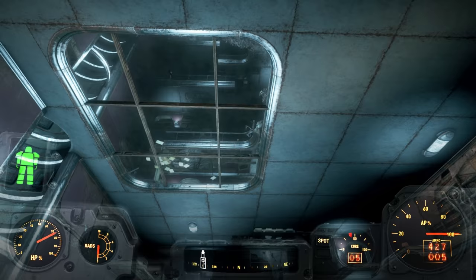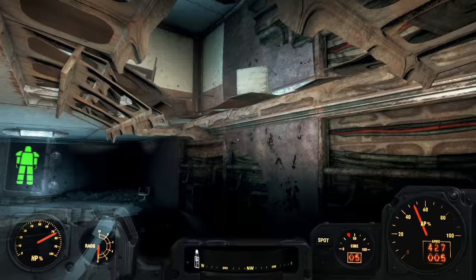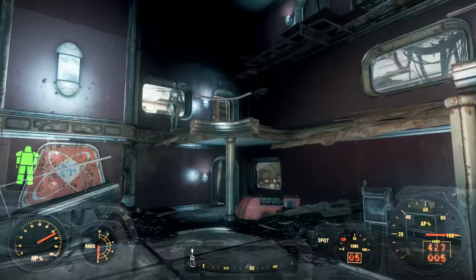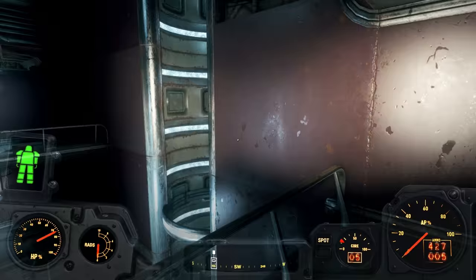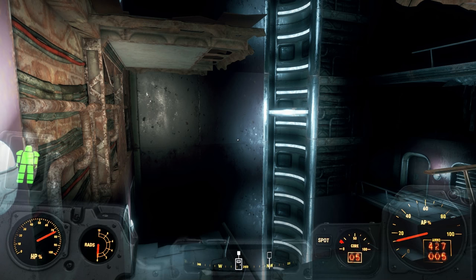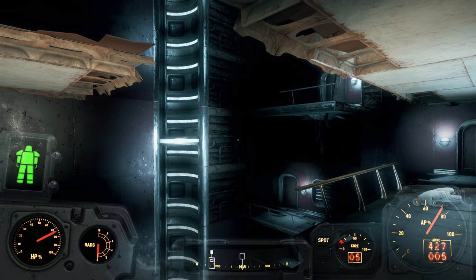Here we are and you can see that there's the glass ceiling right there and we need to get up there. There's a hole in the roof right here. We now have to figure out a way to get all the way to the top, but thankfully we have a jet pack. It's easy to get impatient as your AP refreshes, but it's better to sit here and wait until it gets all the way to the top than to miscalculate a jump and go all the way to the bottom and start all over.